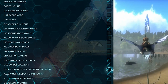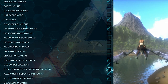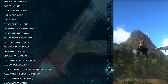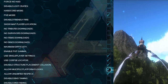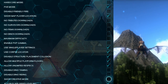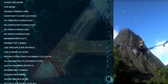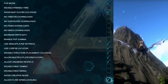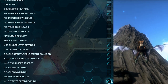Use single player settings is checked on. Disable structure placement collision is enabled so you can build structures that clip into terrain — for example, a foundation that goes into the side of a rock. Allow multiple platform floors: yes. Allow unlimited respecs: yes. Creative mode you can select on or off — I just use the console command GCM to get into it. Allow flyer speed leveling: yes — I want the option to level speed on flyers rather than not have it.